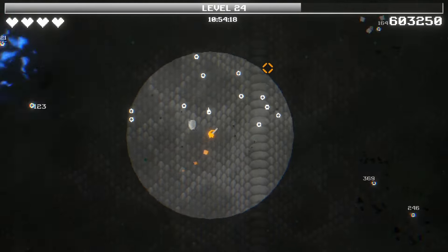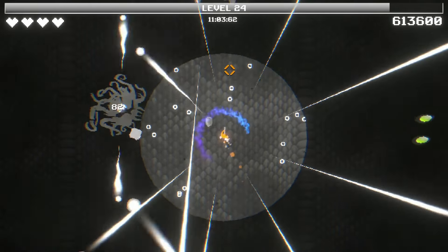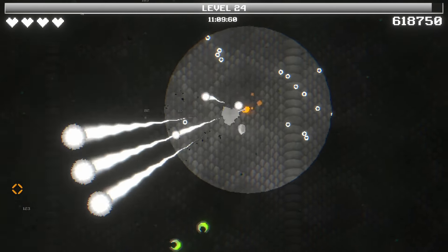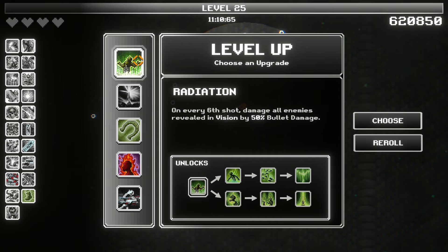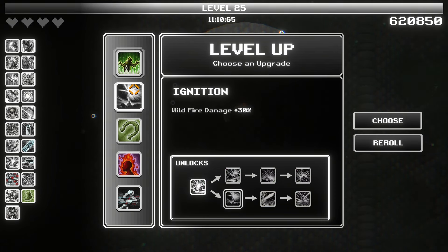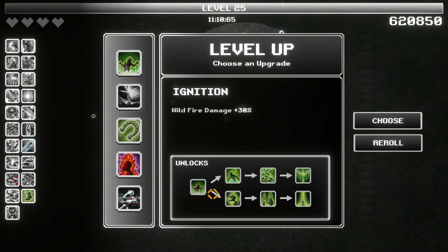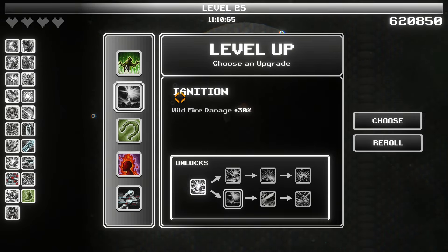Oh, there's some big experience — something is dropping giant experience, I'm not sure what it was. Oh, it's these little eye guys. Yeah, once you get to 20 minutes, you can either end the run because it's considered complete, or just keep going and see how long you can get. Experience pickup range — piercing we're not doing. I guess wildfire damage — we have wildfire. I completely forgot we had grabbed that. Yeah, every fifth enemy killed by a bullet — that was early on. Sure, more damage for that.